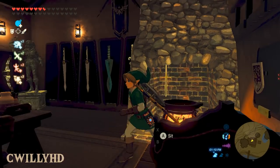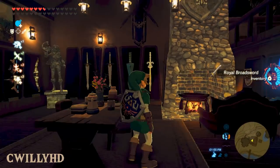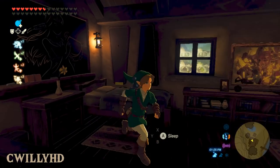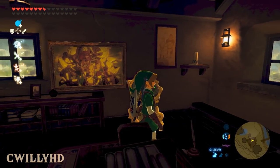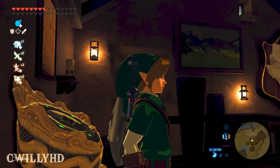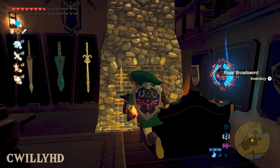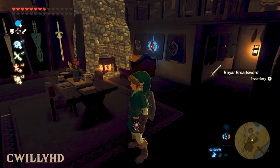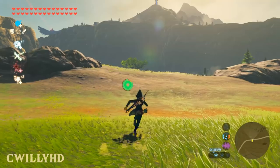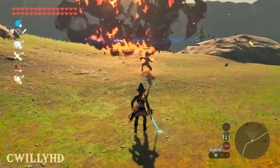There's a couch with a working cooking pot fireplace and a knight statue with a sword you can actually pick up. You also get more display cases, which is really nice since the original didn't have enough. There are lots of decorations too, such as more framed pictures and a mounted Lynel head over the door. This mod really improves Link's house and makes it a lot more enjoyable to visit. It makes me wish this was in the base game to begin with, but it makes the side quest that much more worth it to complete.